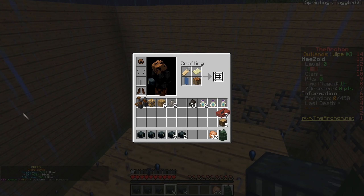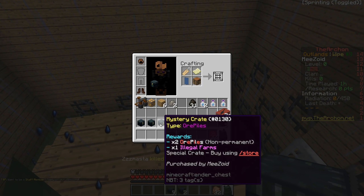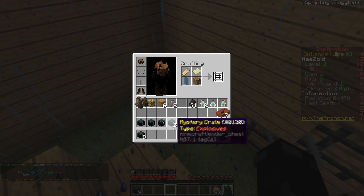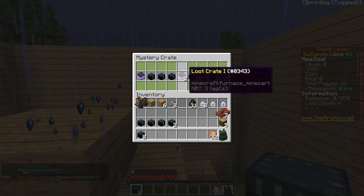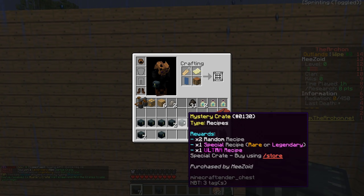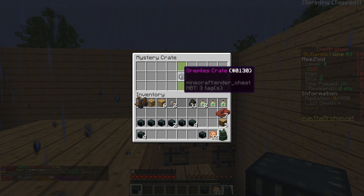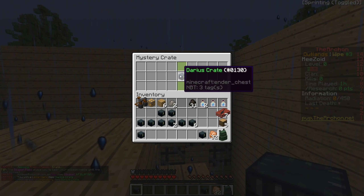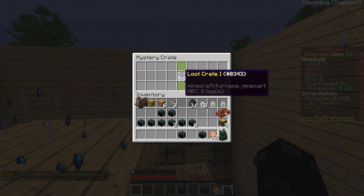We have 14 crates to open — two recipe crates, an ore pile crate, nine mystery crates, and explosive crates. The ore pile crate lets you place an ore pile in your claim that regenerates ores over time. The mystery crates give you a specific type of crate like a recipe crate or ore pile crate. Darius and hydra are the really good ones. We opened the mystery crates and got a recipe crate, a Darius crate — that's a legendary item and one of the best — two loot crates, more ore pile crates, another Darius crate, and finally some loot crate ones.